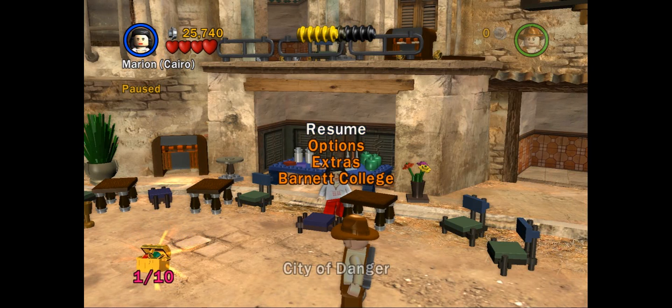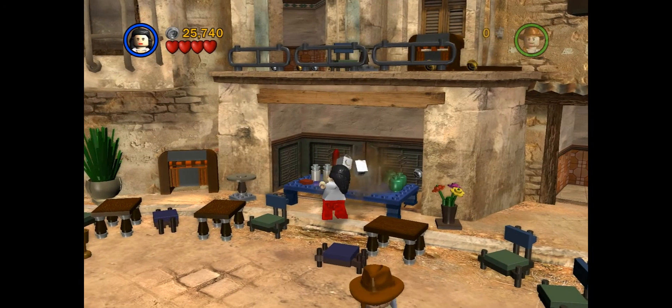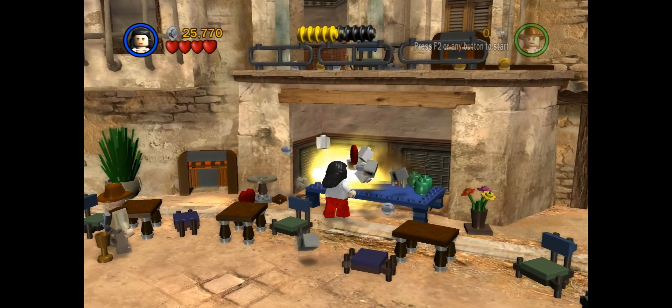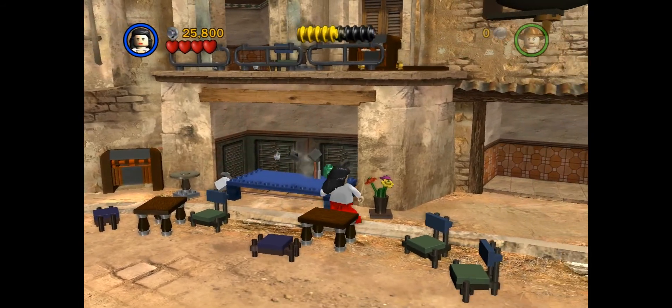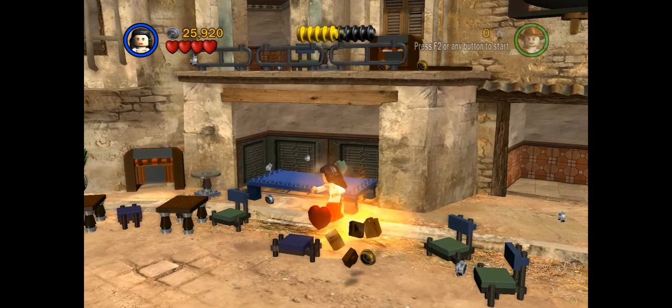Welcome back folks. Next video in this city of danger. Let's resume where we left off, destroying the things. That's what Galax does. Tables like this, you need to clear the table off first, then you can destroy the table.